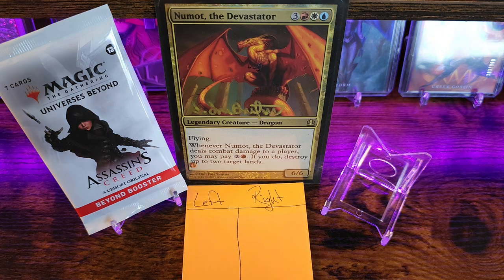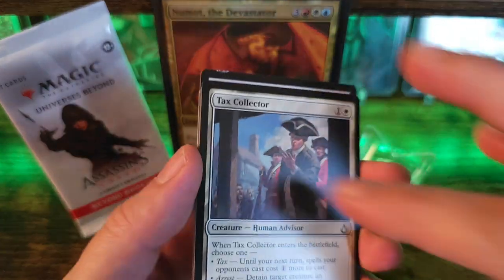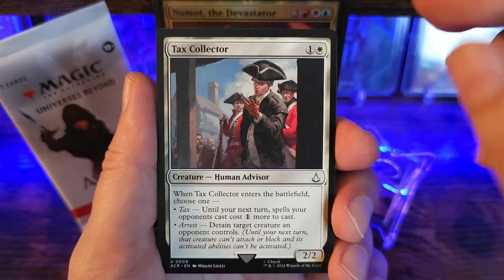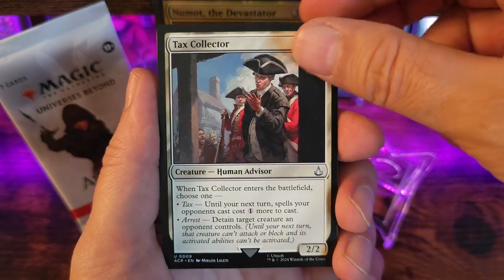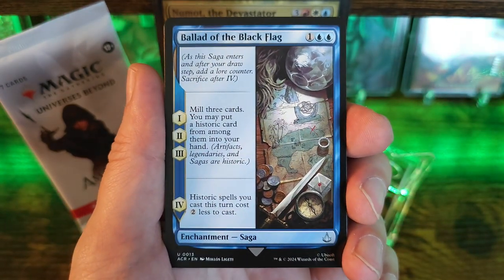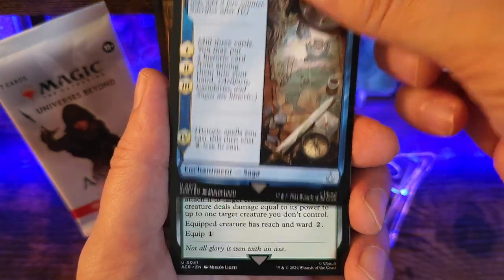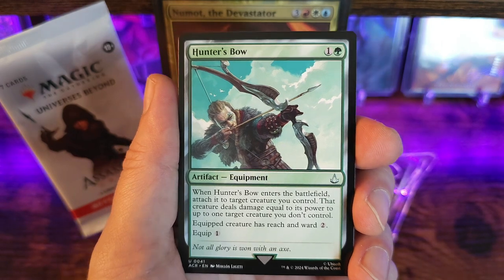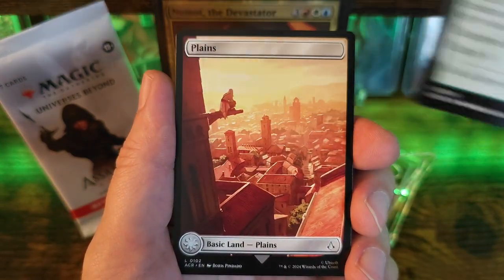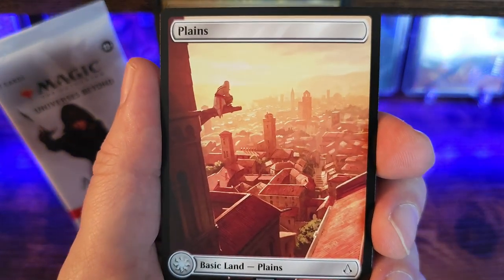I do believe there's a couple cool artifact cards that you can pull out of here, like this sort of feast and famine and maybe like the light and shadow. That's kind of cool. I'm not sure why they did only seven cards per pack or why they did a limited print run, but definitely just excited to see some Assassin's Creed art. I was definitely a big fan of playing these games back in the day. It's pretty cool up on the little watchtower.